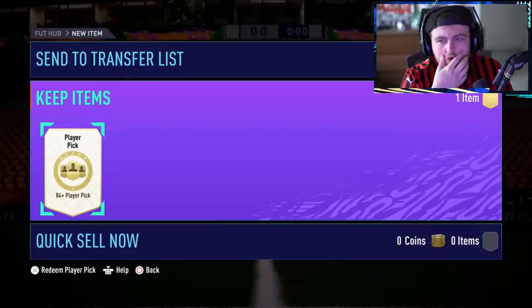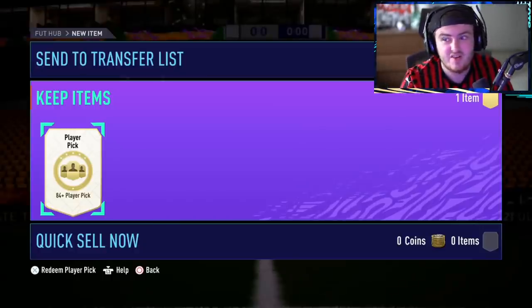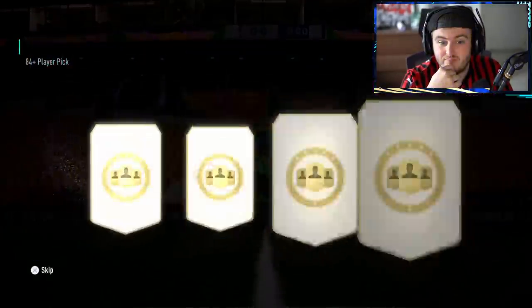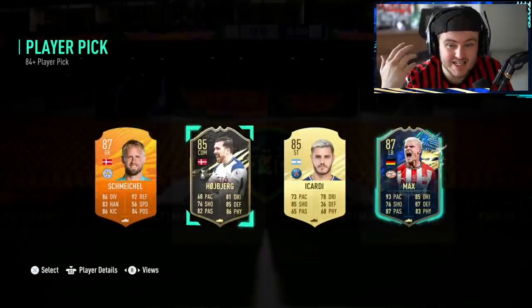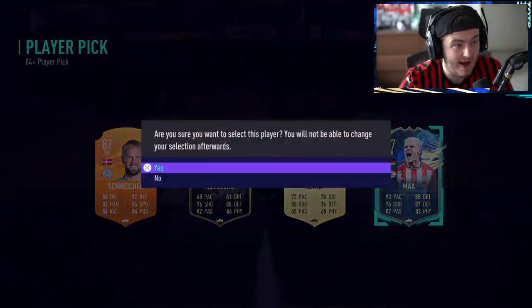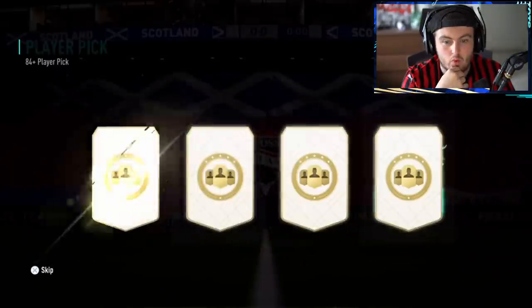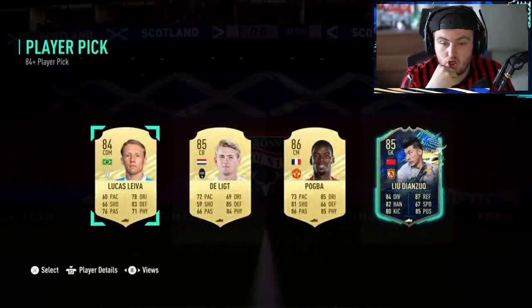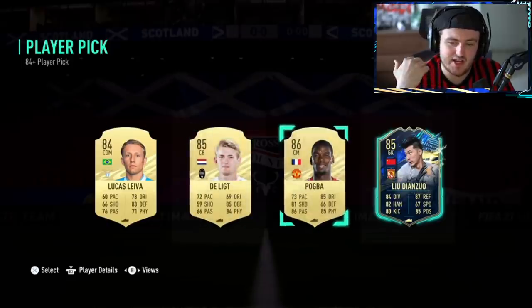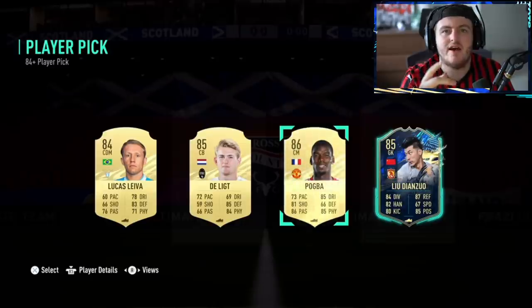Another player pick — can we get a big Serie A TOTS now? You know, Kessi, Hernandez, Bolingoli, Mertens, Tyron Martinez would be nice. Blue! Max — another good card to be fair, looks like it's going to be a really good left-back. Last player pick for the video: 84 plus player pick — will there be a Team of the Season in the last one? Liu Danzo, honestly you just want Paul Pogba here. If you guys have enjoyed the video, please leave a like down below, subscribe if you're new, and I'll see you lads later.